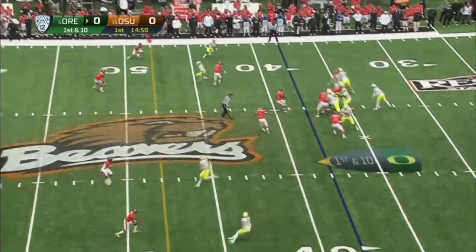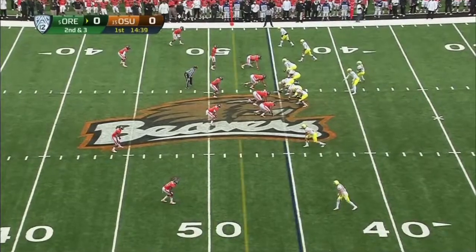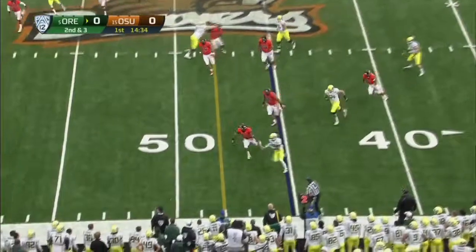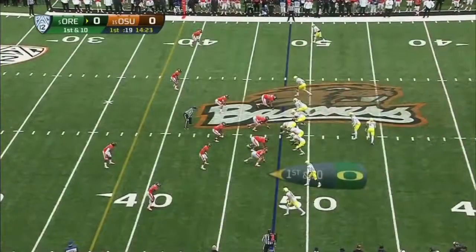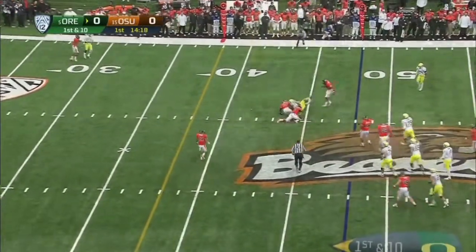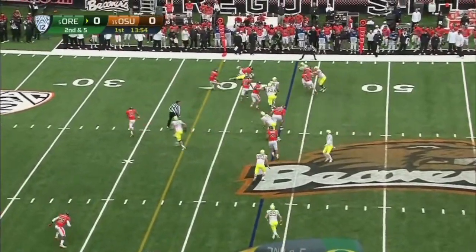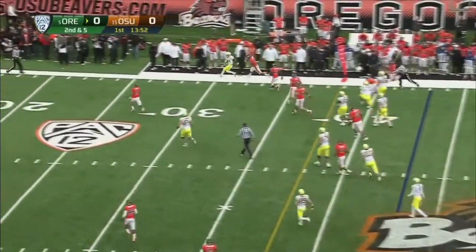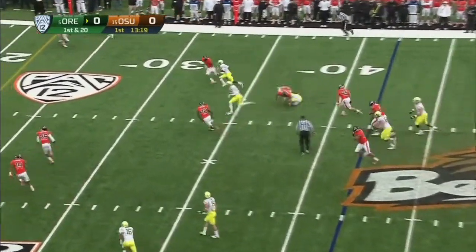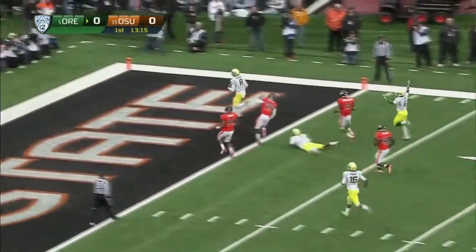Don't blink when Oregon has the ball. Quick throw out on second and three. There's the run out of the handoff and Barner with a nice reversal — looks like he's going to have about a 90-yard run. First down. Quick throw to Colt Waiolo. Barner getting outside. Mariota with shocking speed. Touchdown Ducks.